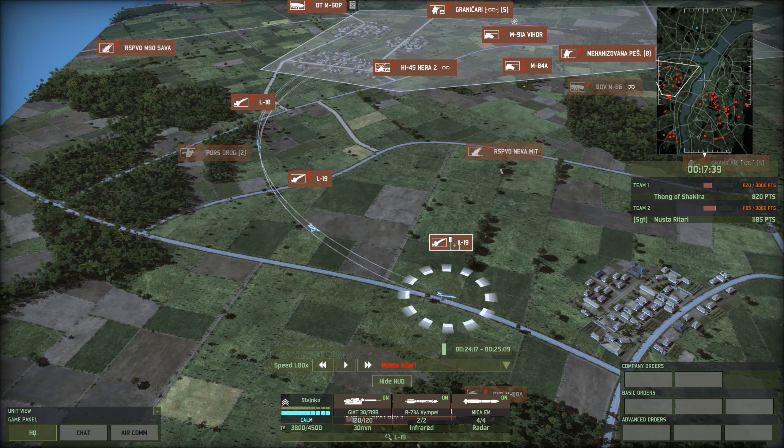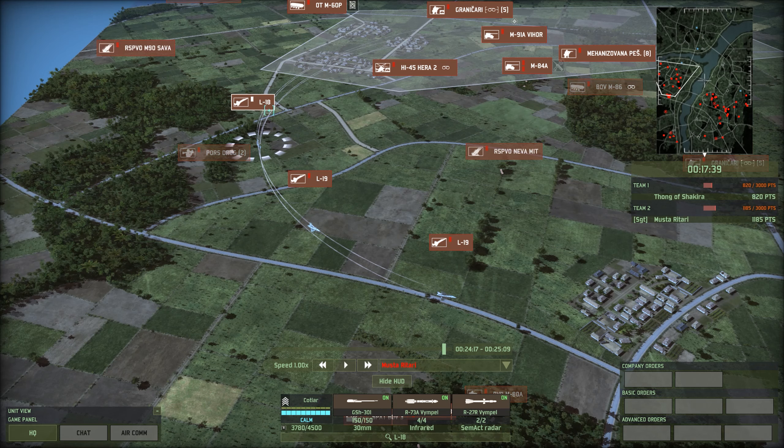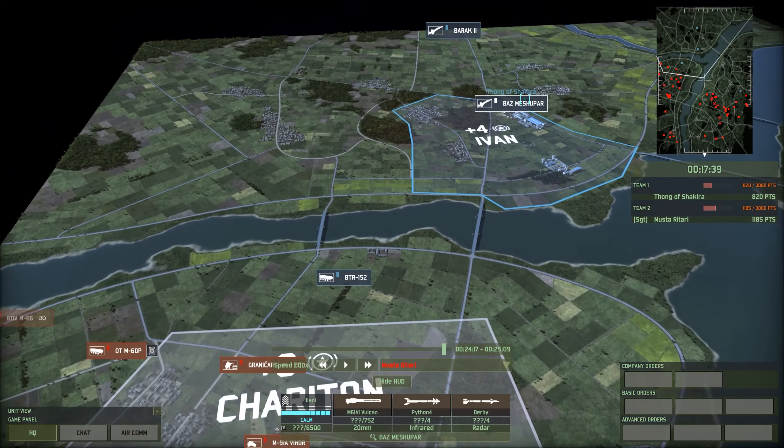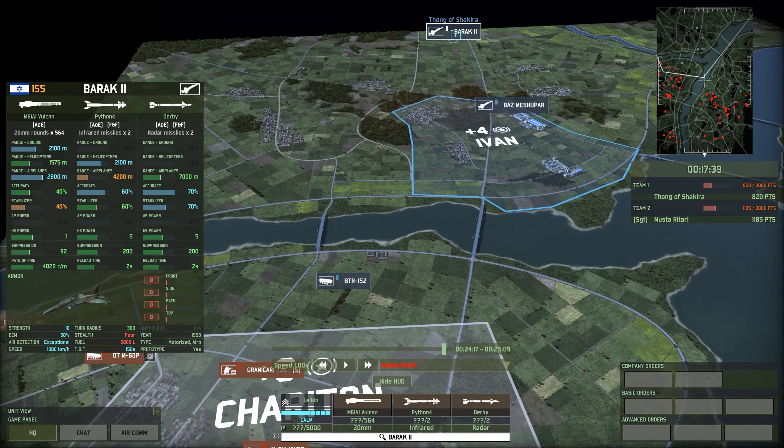So I want you guys to place your bets. We have two L-19s here at Hardin, we have an L-18 at Veteran, and our opposition is a Baz Mesheker at Elite, of all things, as well as a Barak 2 at Hardin, which has those insanely high accuracy 5 HE, relatively short range missiles.